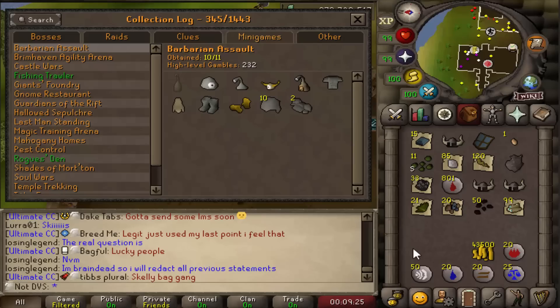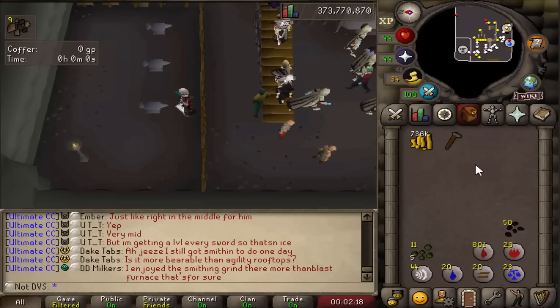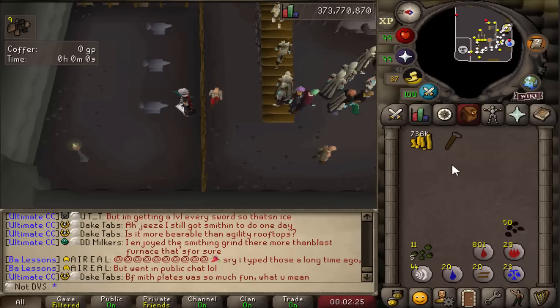Another large batch this time — I did 24 gambles, which might be the most I've done in a single session so far. After alching everything from those 24 gambles it came out to a huge 736k, so all those are adding up. My cash stack is almost near 10 million now.